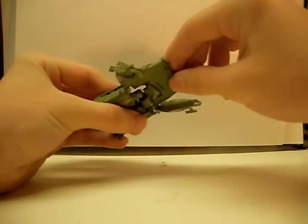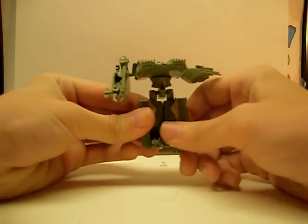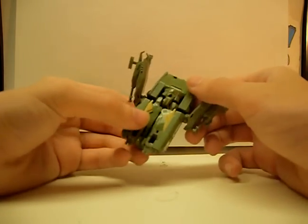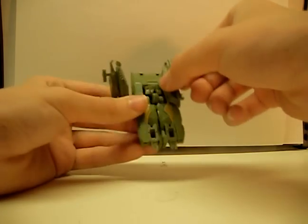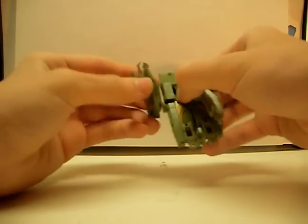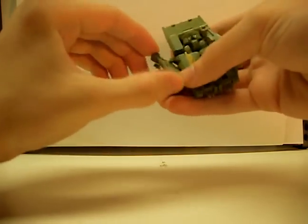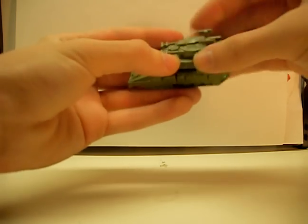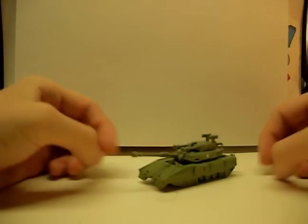Bring the chest forward like here. Clip the legs together and fold the feet in so it's flat like that. Bring the chest down like that. The arms come up and around. On this arm, his gun folds out like that and then up. And it connects to the other arm. And there he is in tank mode.